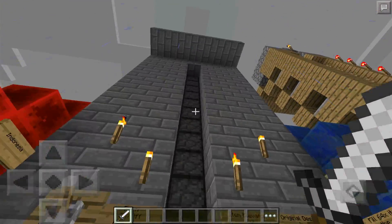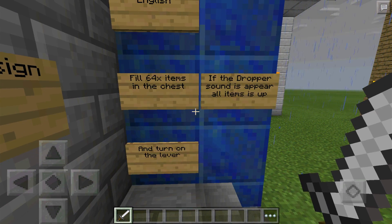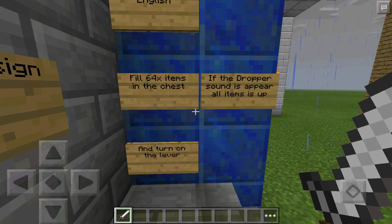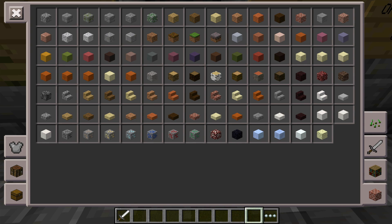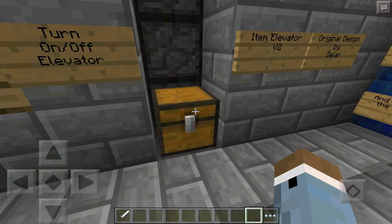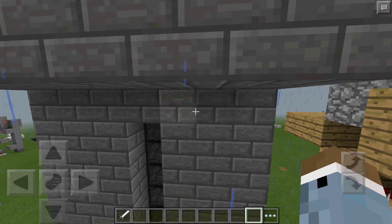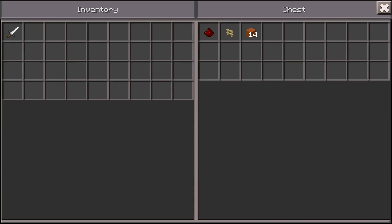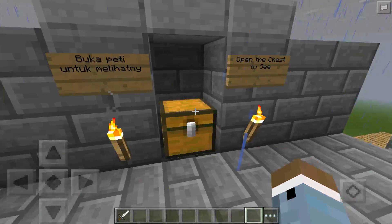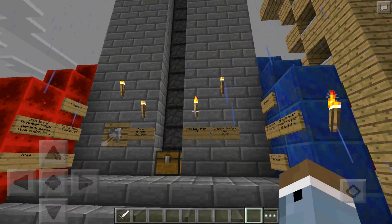This one is an item elevator. The tutorial says to fill 64 items in the chest and turn on the lever. Putting 64 red stained clay in the bottom chest and hitting the lever causes all the items to be sucked up through a stack of droppers, accumulating at the top. It's a simple but effective way to transport items up multiple floors.